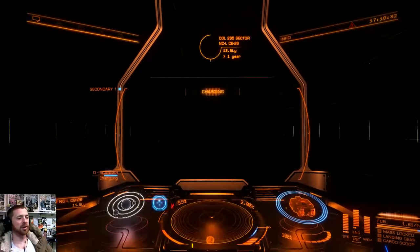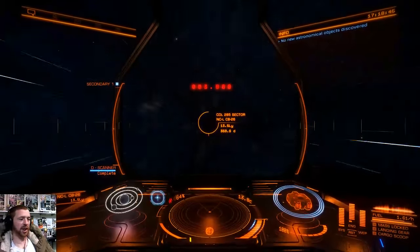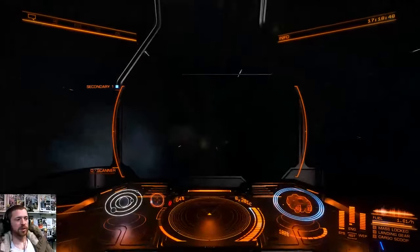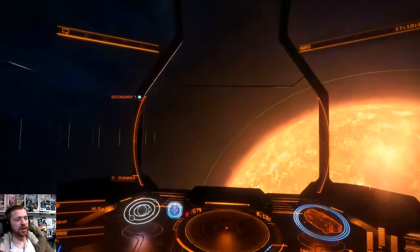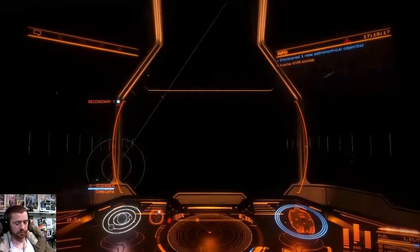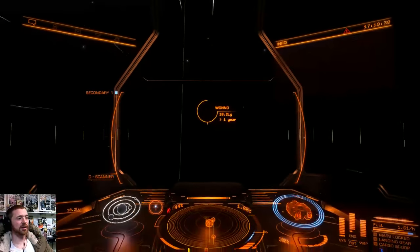Scan the system, spool the jump drive, go. I've already scanned the crap out of these routes because it sent me seven different ways. I scanned them all and handed the data in at Cubio. If you want to raise your faction popularity, turn in exploration data - they'll love you for it. Turn it in at your faction HQ station for more gains. Or if you don't do power play, dump it at the Empire, Federation, or Alliance HQ - whichever you prefer.